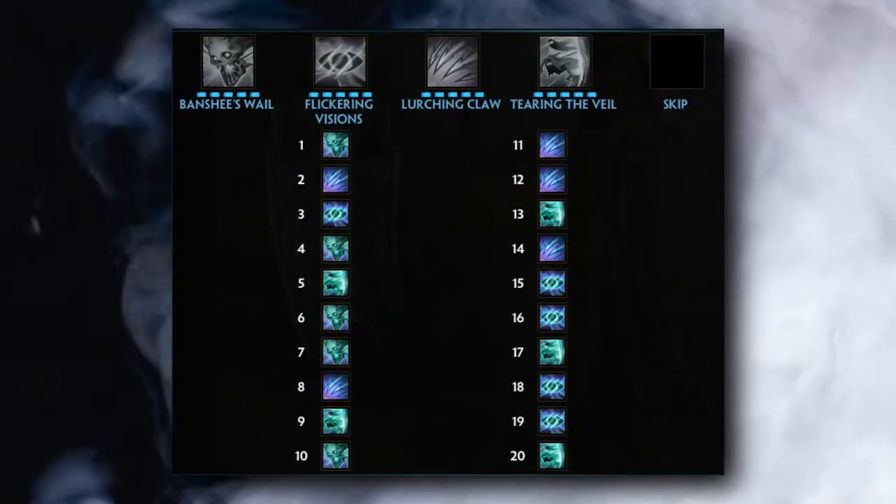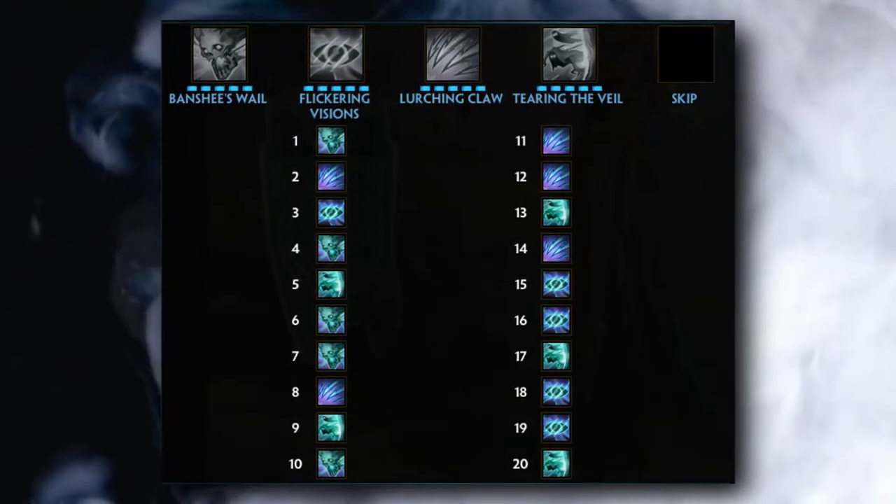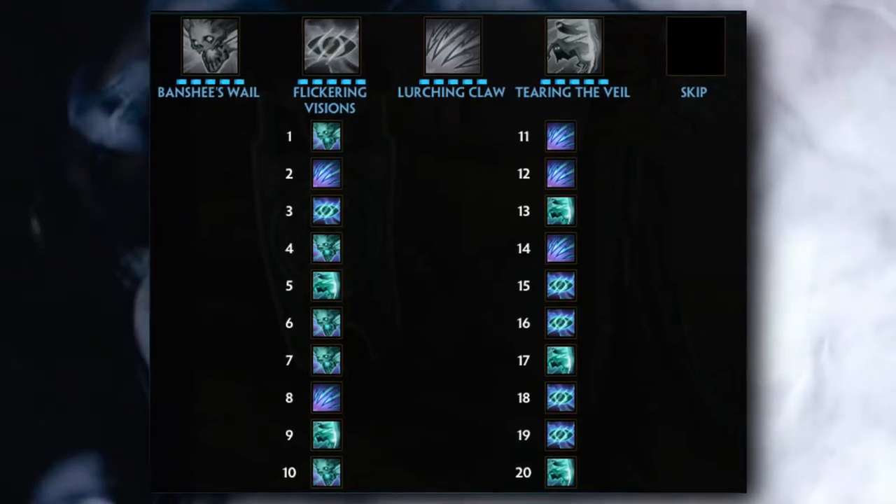As for ability leveling: get your 1 at level 1, your 3 at level 2, and your 2 at level 3. From there, max your first ability, then third ability, then second ability, leveling your ultimate whenever you can.